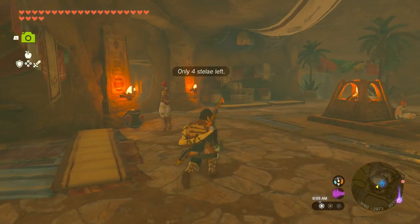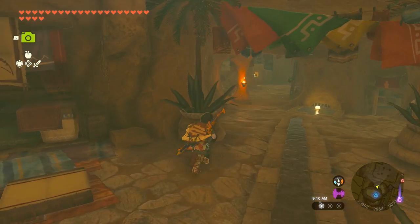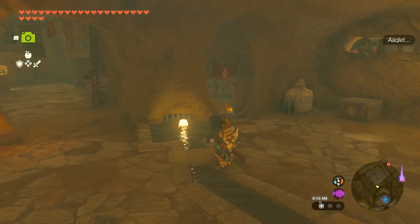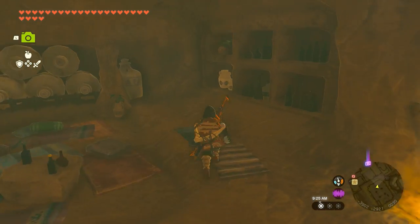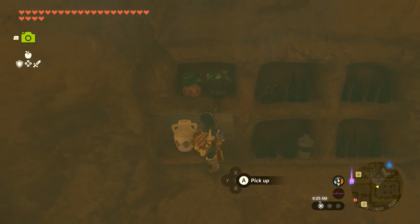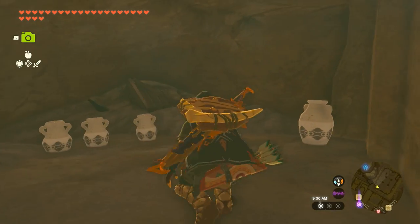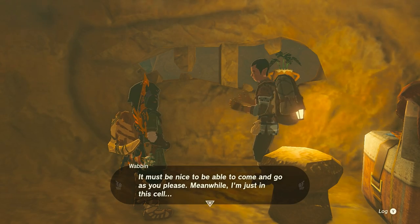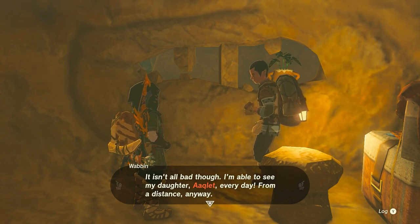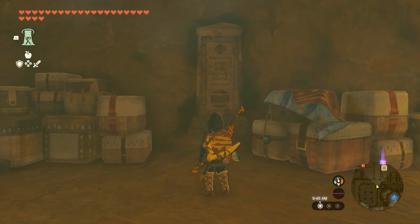For stelae three, head back to Rotana — we're going to want to get inside of the Gerudo Jail, which is to the right. Go into this nearby room, break these pots to get into a little secret area, and then ascend through the ceiling to get inside the jail. You can chat with the prisoner that's in here, they've got a little bit to say. And then you'll find the third stelae in here, so snap another picture.